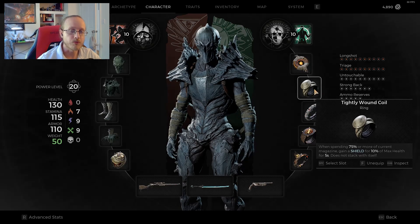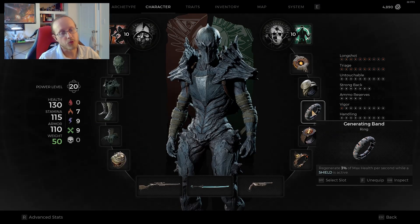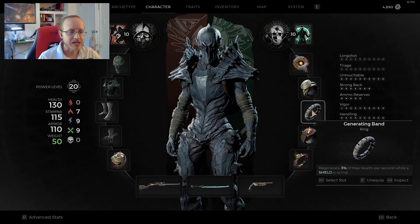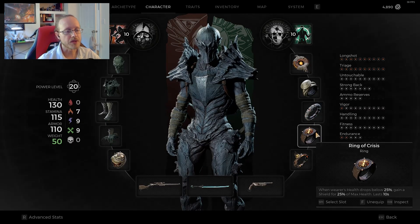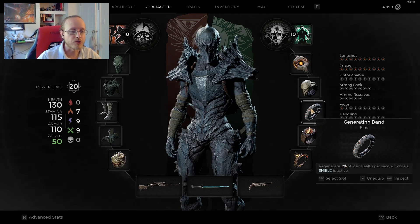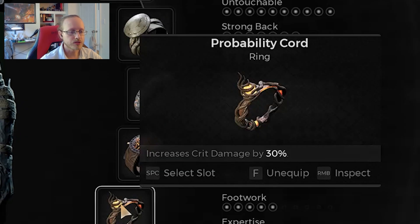After the Tightly Wound Coil, the second ring is the Generating Band — we regenerate 3% of our maximum health per second while a shield is active. Since I should more or less have a shield constantly active, we've got a good way of regenerating health. With our relic giving us a big shield, if we use it preemptively or take a lot of damage, we've got a big shield to protect us and then we start regenerating a lot of health.